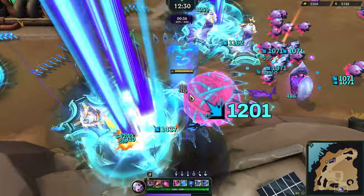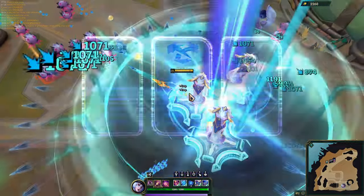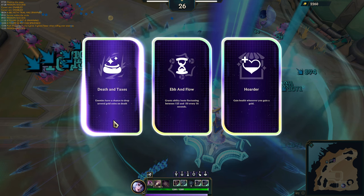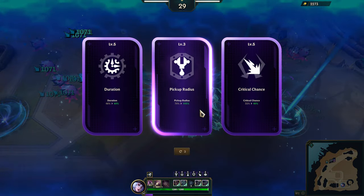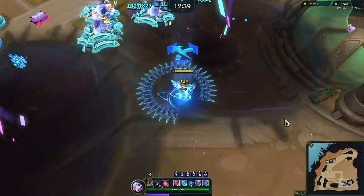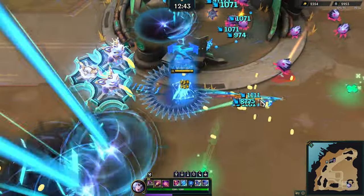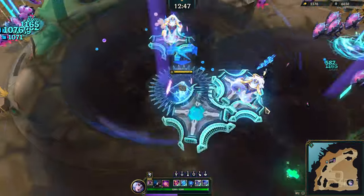Oh nice, there we go, that's pretty close. Nice, perfect. Chance to drop several gold coins — yeah, that's what I need right now actually, it's gonna be really useful. Get the crit chance just for fun, gonna use our E to get that pickup radius bonus. I'll go ahead and just use this mine that's over here for fun anyway, cause why not.